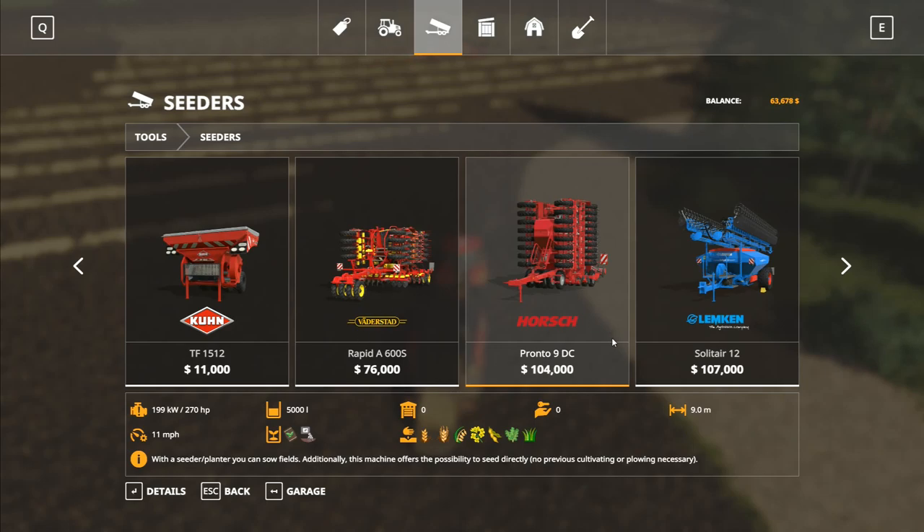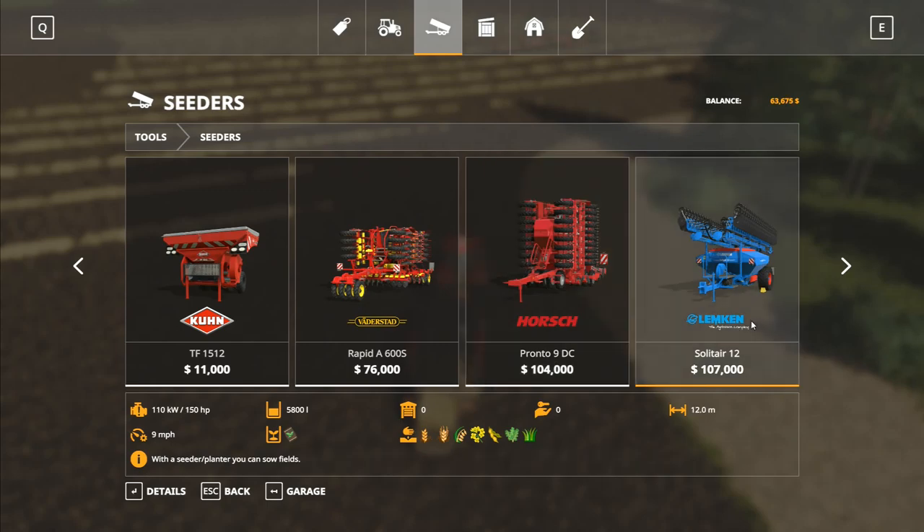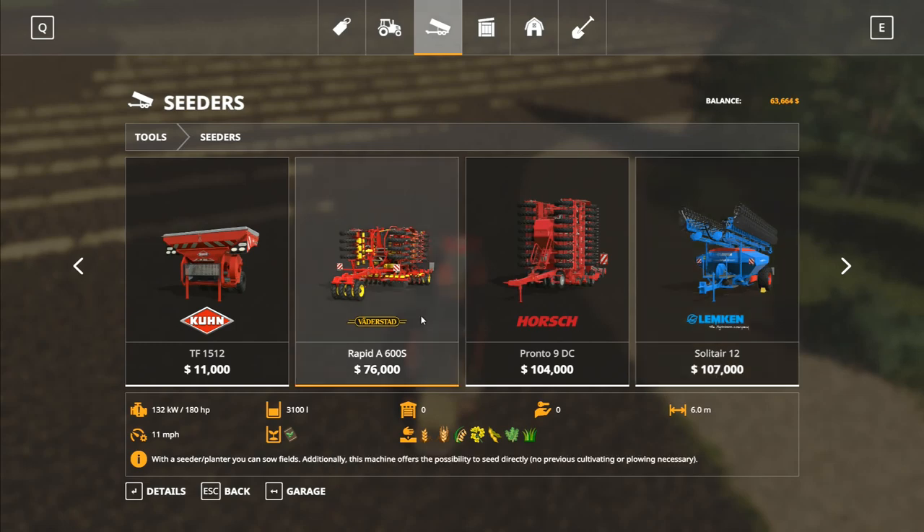So it's kind of borderline. That one is only 76,000. The Horse Pronto is a lot more money — it's cheaper than the Lemkin over here, however it has been pointed out that we're not going to get any savings by using the Lemkin because we've only got a small cultivator. We'd need a bigger cultivator to make that worthwhile, which pushes the price up even higher. So the Väderstad is probably our best bet — go for the six-meter one. We've got plenty of horsepower and we can use it for planting grass as well.